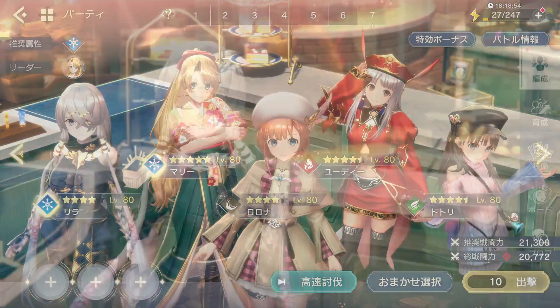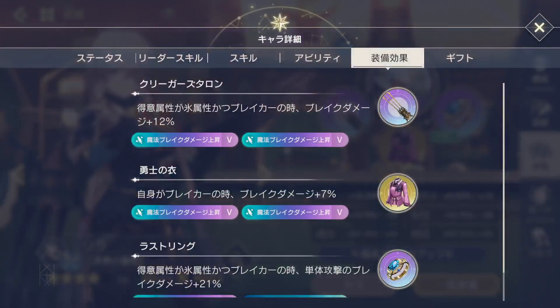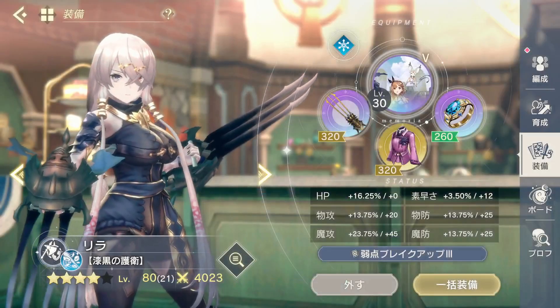It's pretty standard maxed gear. I'm using an armor from Chapter 11 because I have nothing else with double magic break, but the base 7% from it would be covered if I had a maxed ring.